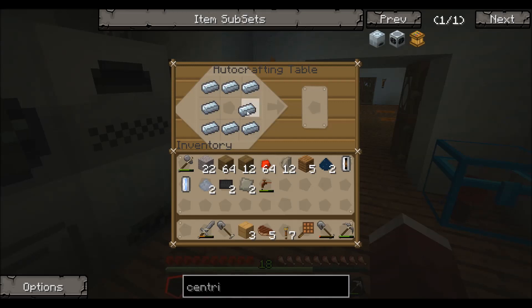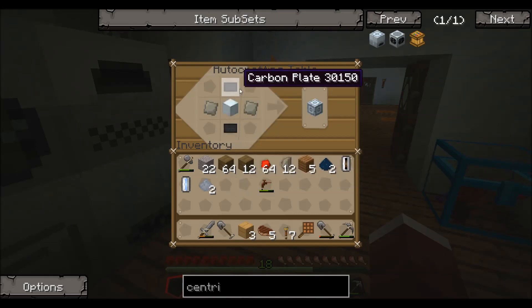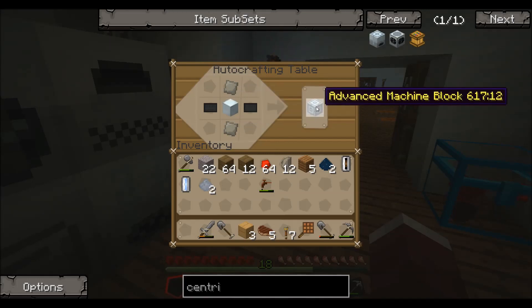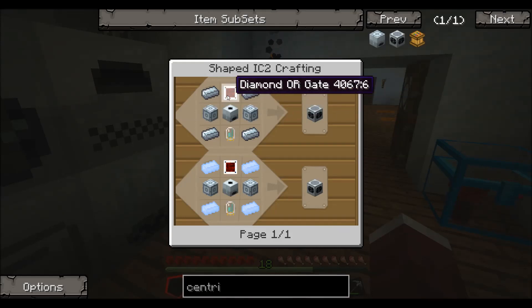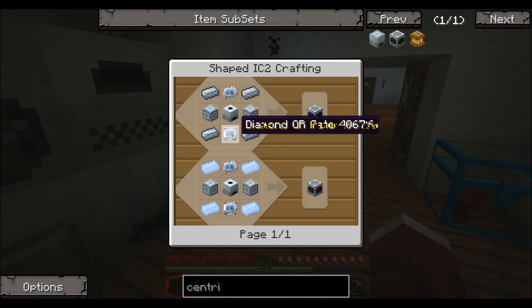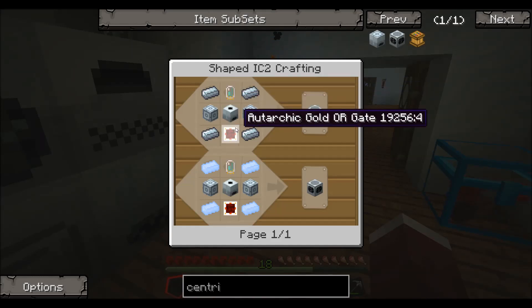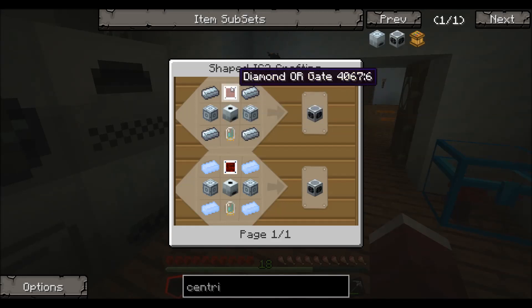You make a machine block, which is eight refined iron arranged in a chest or furnace shape, and you get your machine block. To make an advanced one, you take your advanced alloy and carbon plates, put them in that position — or you can put them in the opposite position, it doesn't matter as long as you have them opposite each other. That will make your advanced machine blocks. You do need two of those, and then some type of circuit or gate. I use the advanced circuits because that's the familiar thing to me — these other items either cost a lot of diamonds, and the gates require an assembly table and a laser, which I don't have. So I've been making the advanced circuits.